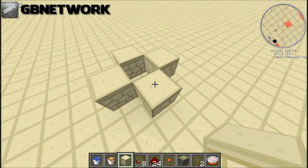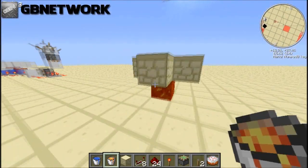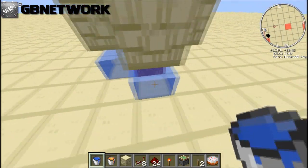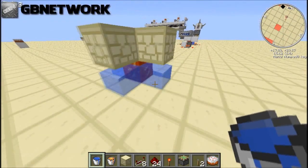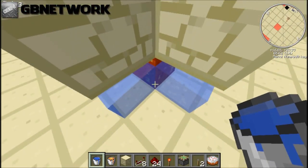Just do what I do. Then take a lava bucket and put lava down the middle of all those four blocks. The water underneath is four blocks. The reason why the water isn't flowing is because the water is trying to slow down into there, because that's how it works.